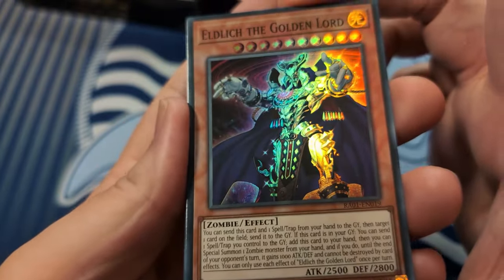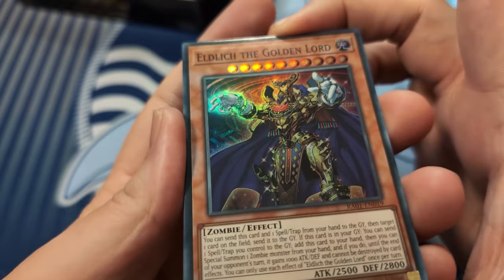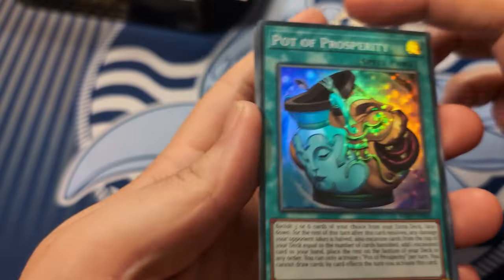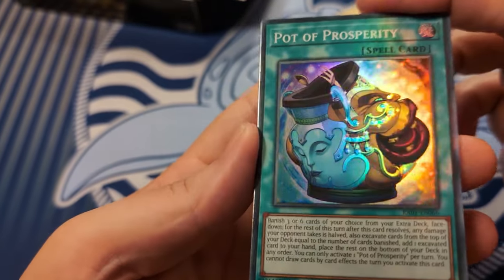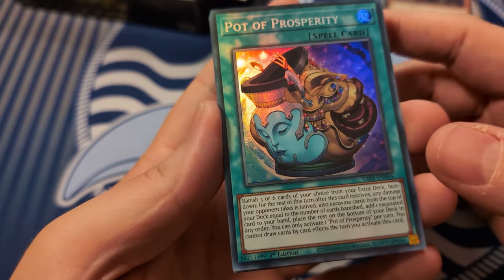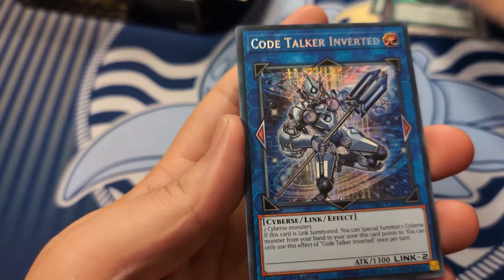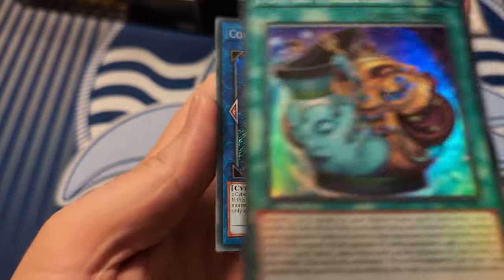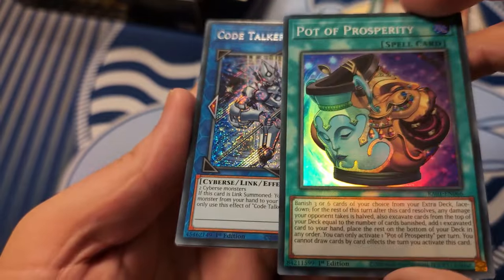Super Golden Lord - bad art, no, older art. Super Prosp - whoop whoop! I might have to back out of a certain deal, or do some trades. This is cool - does this have the print line? It's clear, thank god.